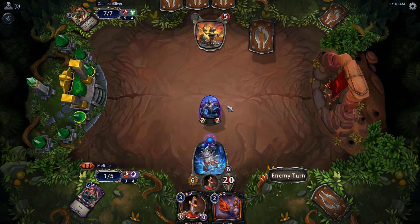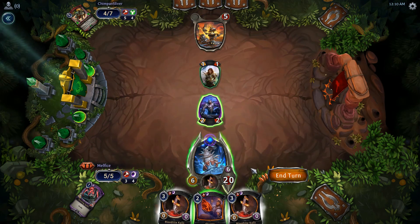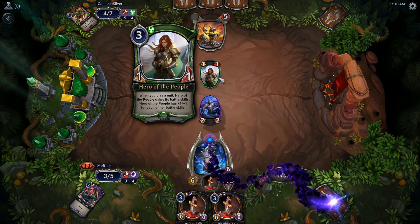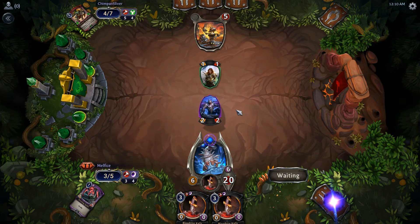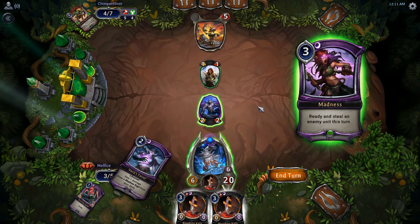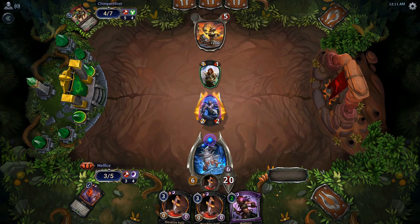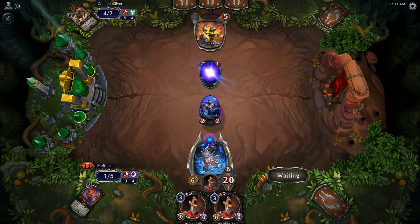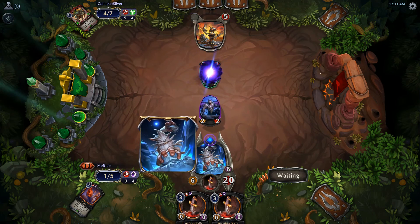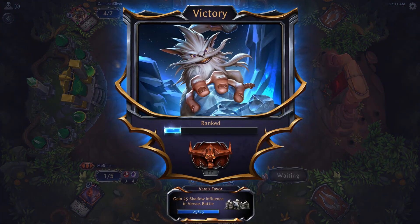We get the Smuggler's Stash — really good. We have lethal unless he can deal with it. He has to attack that minion — he's going to take damage. We could sacrifice. We'll play the safe bet. If he can't counter it, he's done. And there we go — well played! We did get to showcase this deck pretty well, two losses but I do have a positive win rate for the deck.